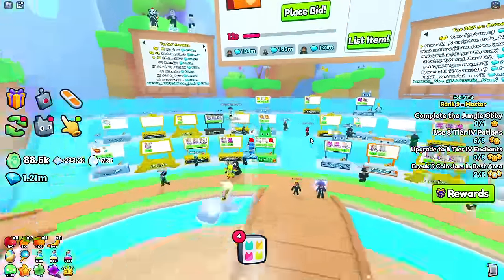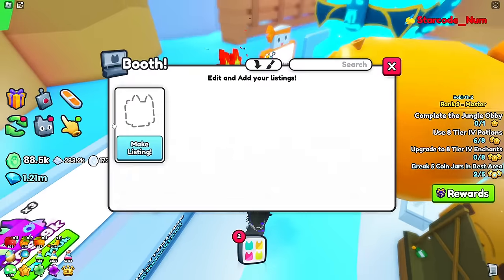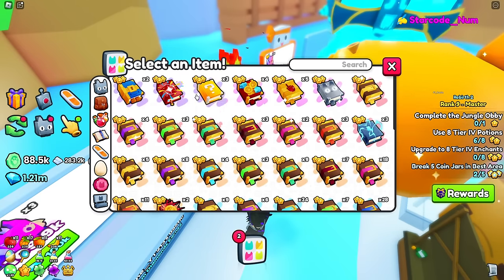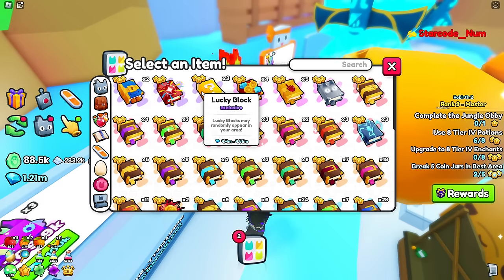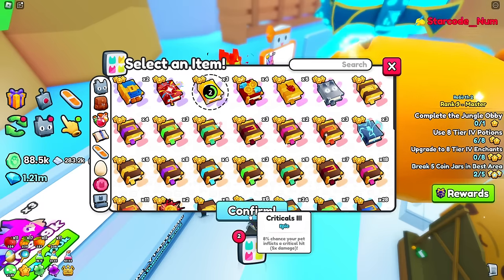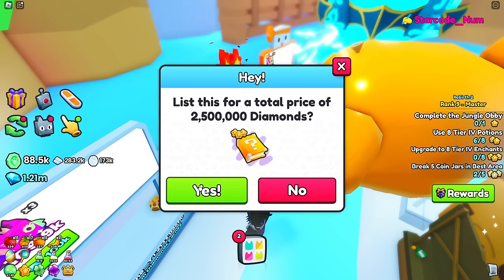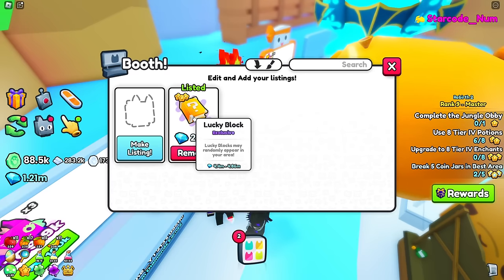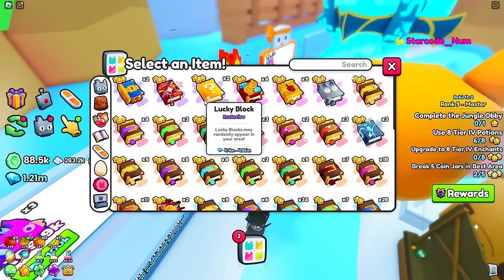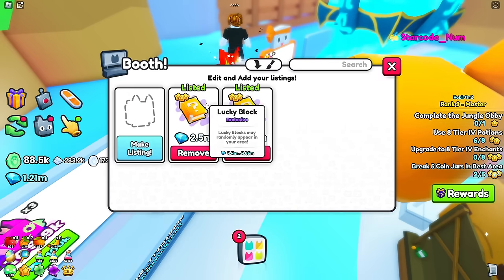What I can do now is come over here and sell it — people are flipping it constantly. But I know it'll come back down, so I'm not going to sell it too high. The lucky block is currently at 4.4 million RAP so I'll sell it for 2.5 million, which lets buyers resell it without getting scammed. Let me go ahead and list another one for 2.5 million too.